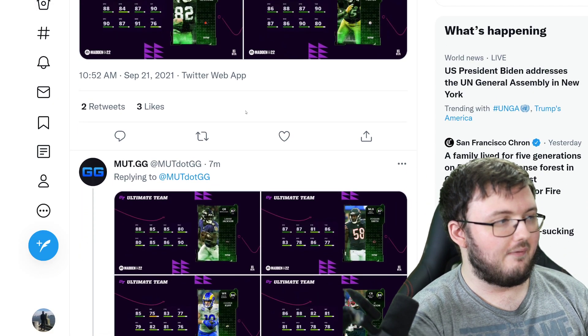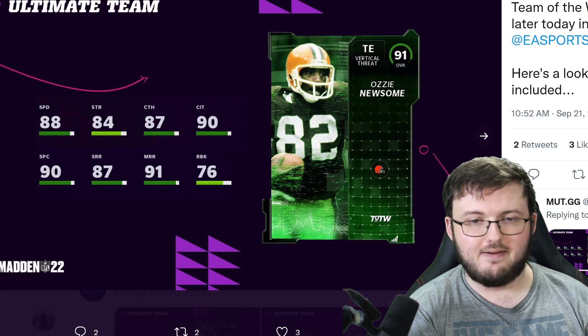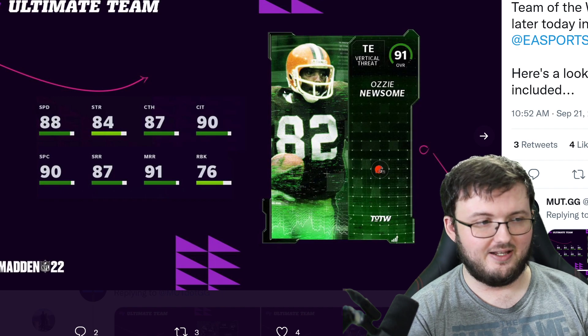We also have Ozzie Newsome, coming in at 88 speed, 84 strength, 87 catching, 90 catching in traffic, 90 spec catch, 87 short route running, 91 medium route running, and 76 run block.